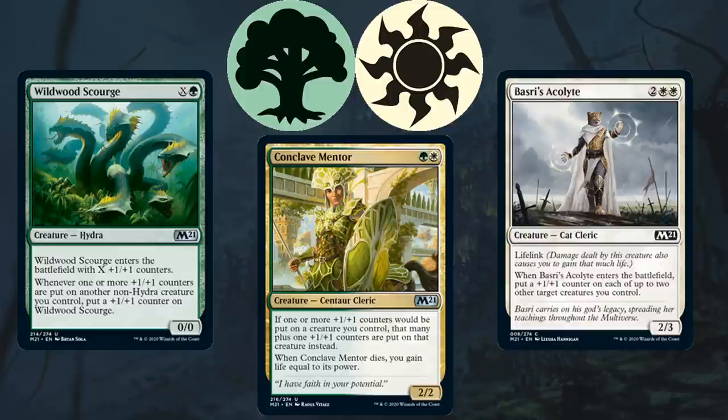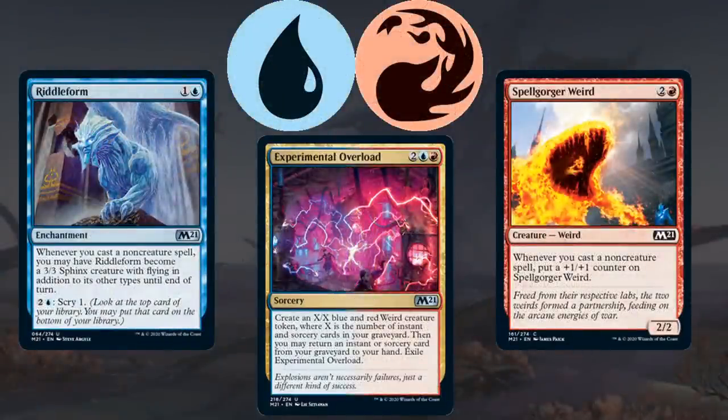Moving on to Blue-Red, this deck looks incredibly powerful in the set and is based around spells — mostly non-creature spells. The gold uncommon is Experimental Overload, which lets you create a big creature and return an instant or sorcery from your graveyard to your hand. Prowess creatures and Riddleform — which becomes a 3/3 flyer whenever you cast a non-creature spell — and Spellgorger Weird, which grows whenever you cast a non-creature spell, are also fantastic here. You prioritize cheap spells like Opt, the potent red removal spells, and blue card draw to further fuel your spells-matter cards.